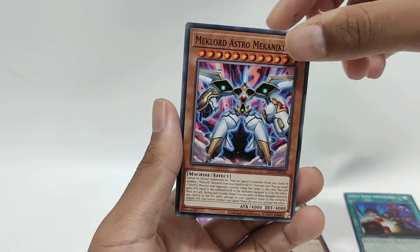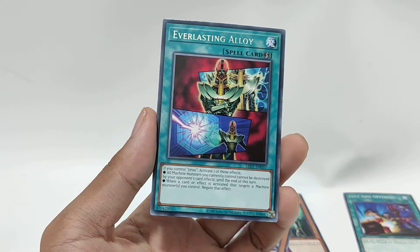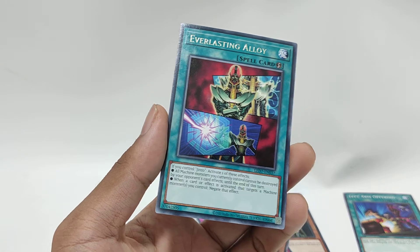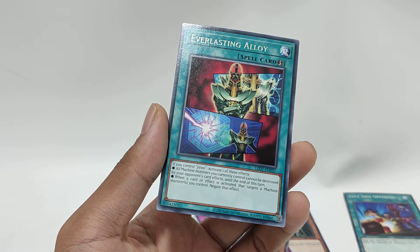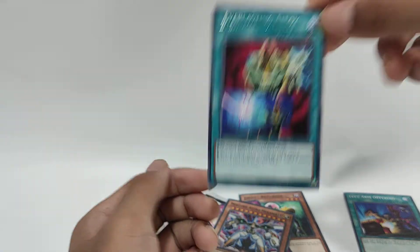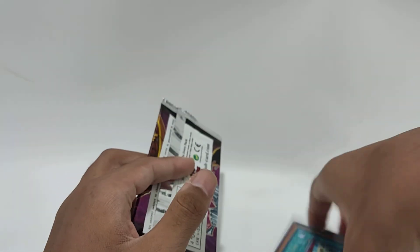And the final one — is it a Slime Obelisk? No. But it is a new card I don't think I've had before: Everlasting Alloy, a Rare. It's Jinzo-related — if you control Jinzo, activate one of these effects: all machine monsters you control cannot be destroyed by your opponent's card effects until end of turn, or target a machine monster you control for an added effect. It's a cool Jinzo add-on, but it is not Slime Obelisk. So day 21 is another failure. Alright guys, that's it for this video — it's been XYZ, thank you for watching, bye.